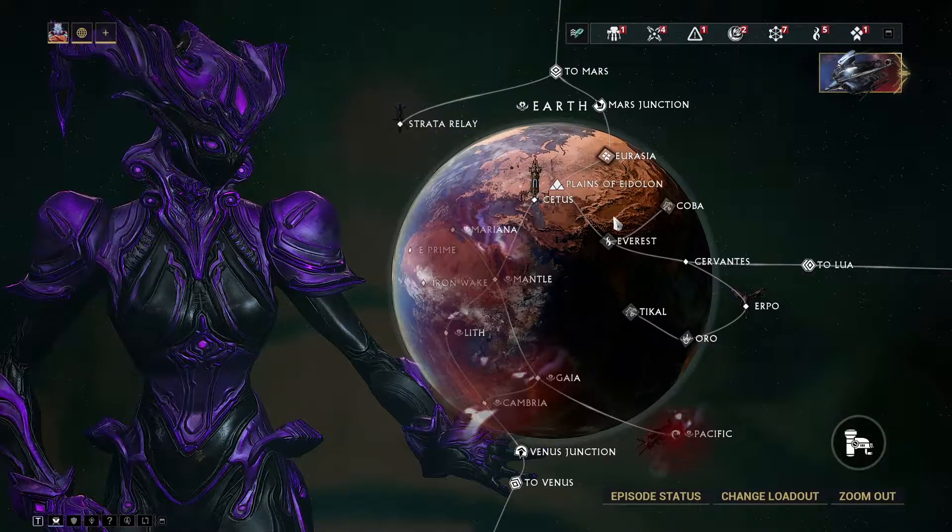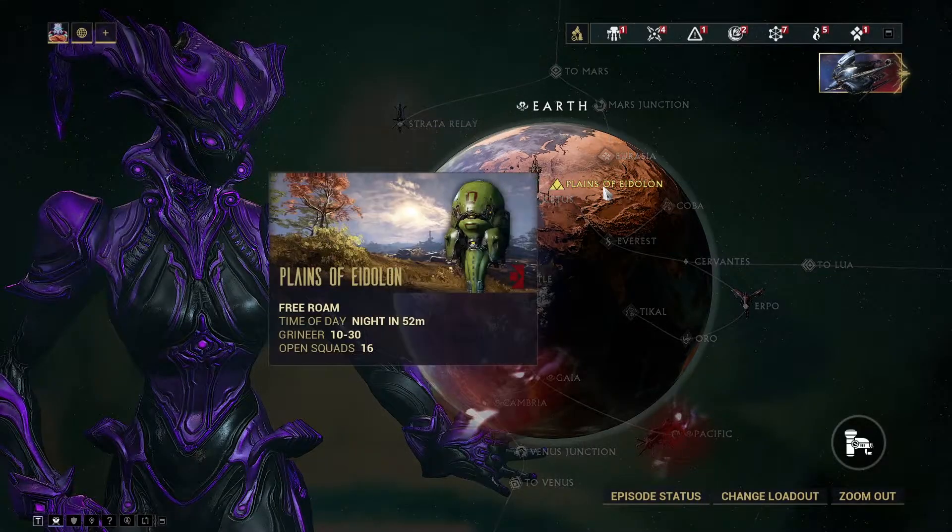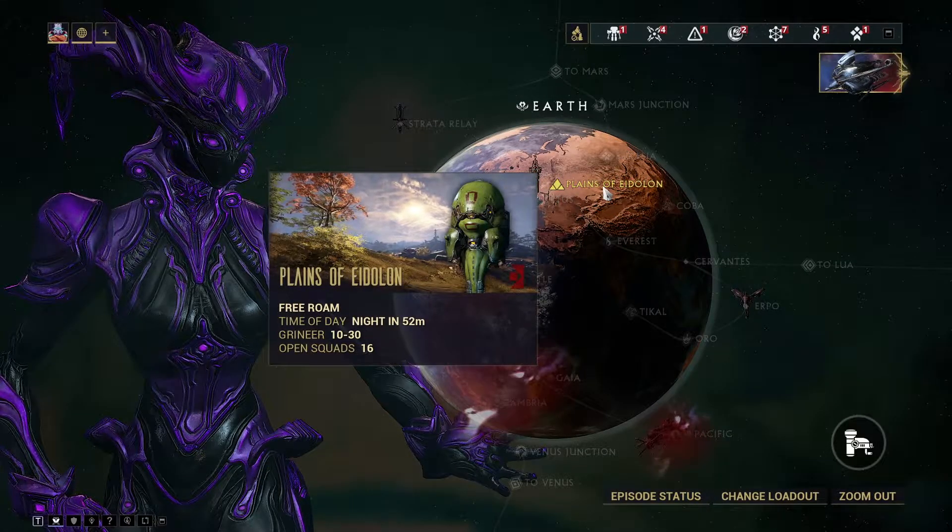The first thing is to equip a mining laser. Once you have a mining laser equipped, go to planet Earth, then go to Planes of Eidolon — that is where you will be mining.